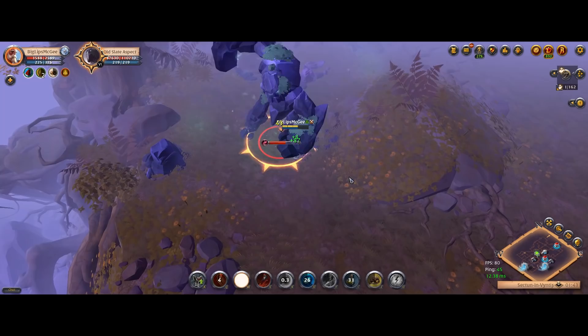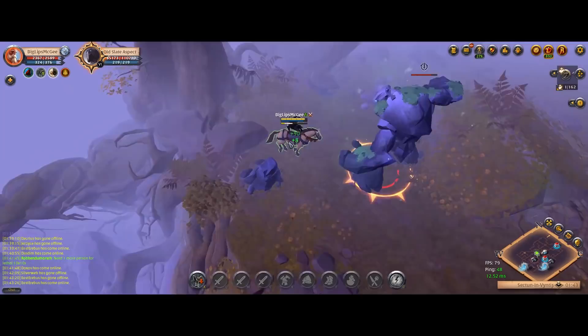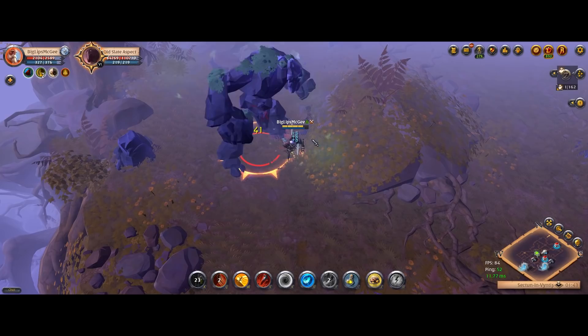Okay, so that is how you solo all of the aspects in the Roads of Avalon, or all the ones that you can solo. If I missed something or you think there's a better way to solo one of these, let me know in the comments — maybe figure out a way to solo the large ore or large fiber aspects. That would be great, and if you like content like this, make sure to subscribe.